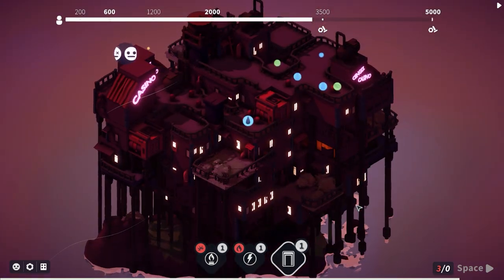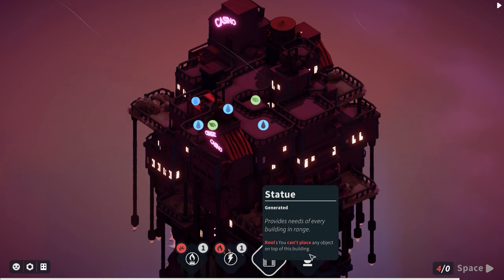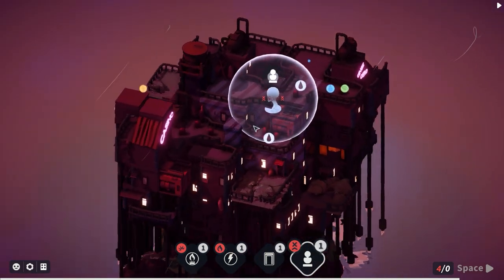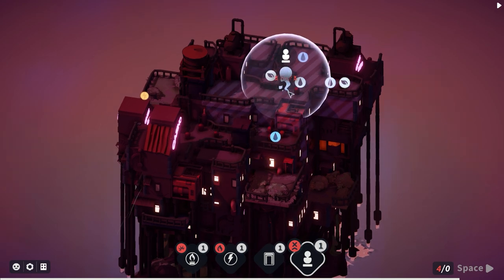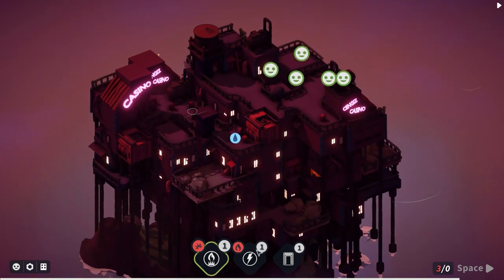The casino is going in first because we might get one of those heads. We got something else entirely - a statue! 'Provides everything in the radius around it.' Perfect, absolutely perfect! We can place it in there and then everyone's happy.